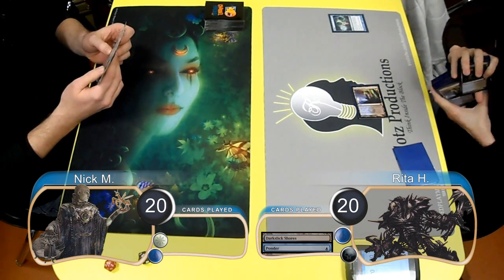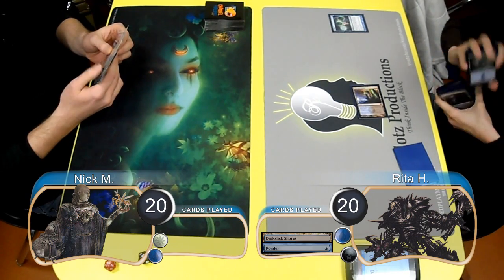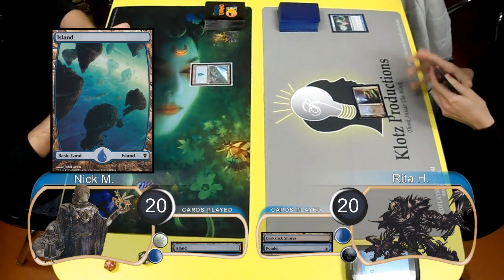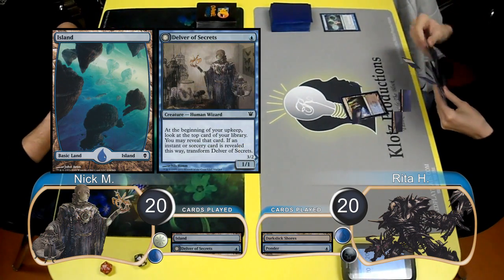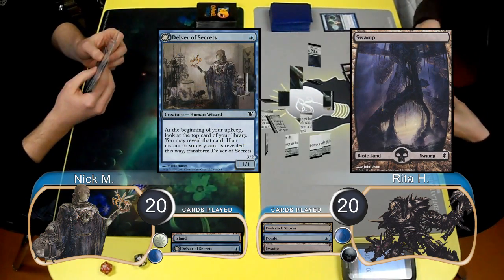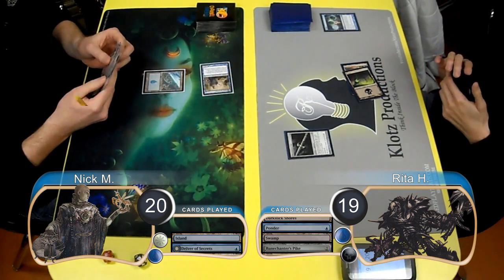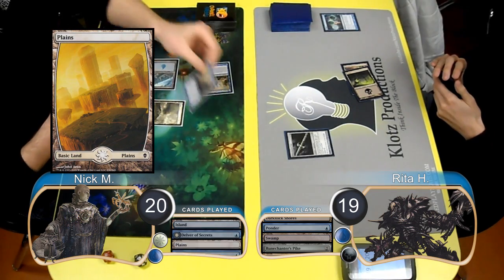Rita started the game off by laying down a Darkslick Shores and casting a Ponder. She chose to shuffle away the cards and draw another one. Nick then laid down an Island and resolved a Delver of Secrets. Rita laid down a Swamp and put a Runechanter's Pike into play. Nick attacked with his Delver, taking Rita to 19, then post-combat he laid down a Plains and put a second Delver into play.